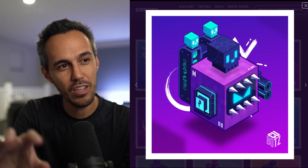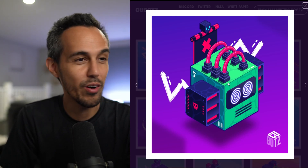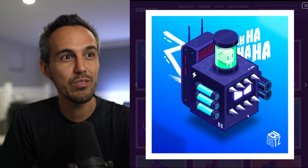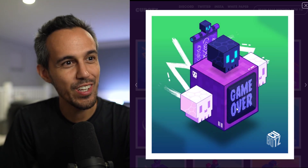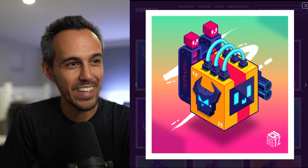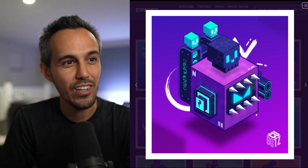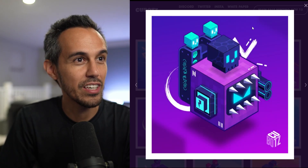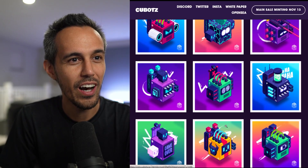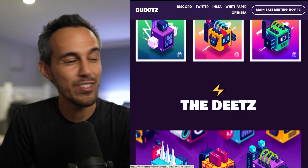I appreciate how even though it's randomly generated, the color scheme seems to fit cohesively — like this one has a red or magenta and green color scheme that works really well. This one looks really cool, it has a battery symbol for an eye. Let me know in the comments which one you think looks the coolest. I'm partial to one but I think they all look great.